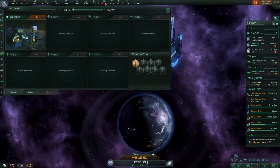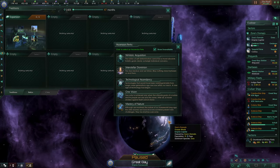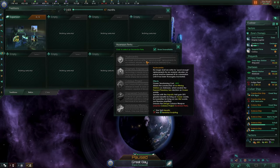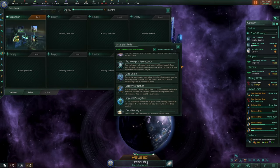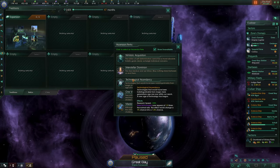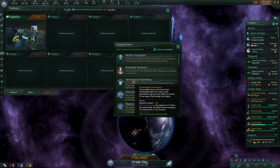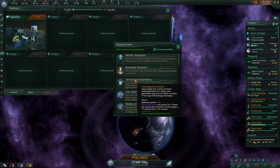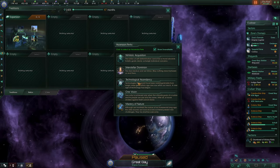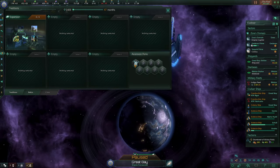With the next month the changes take effect. The expansion tree is now finished and we get our very first ascension perk. There's a new hydrocentric ascension perk — we still need terrestrial sculpting but I'm looking forward to it as it makes terraforming much easier. For my first real perk I'm deciding between Interstellar Dominion giving minus 20% star base influence cost, or Technological Ascendancy giving a flat 10% research boost and rare technologies appearing 1.5 times more often. I'll go with Technological Ascendancy — getting that 10% boost early is really good for speeding up technology research.